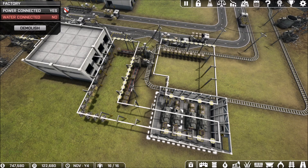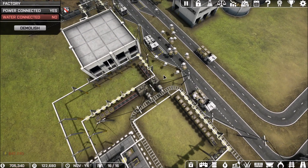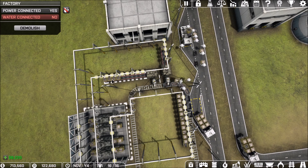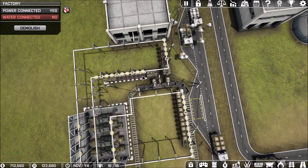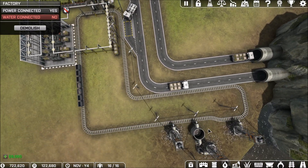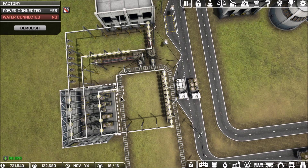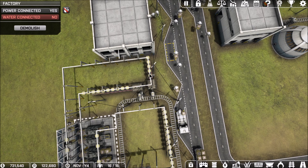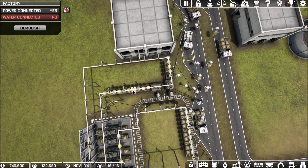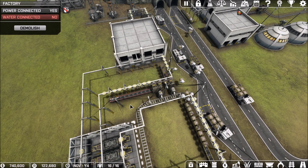Coming down to our next factory, trying out something a little bit different here — still using the crane concept. I've got the arrangement a little bit different. I wanted to have a lot more room on the side here just in case we had some backups. I wanted to keep the resources flowing from right over here, so I decided to make this side a little bit longer. We could have backed it down and made both sides longer, but this was perfectly fine and we don't really have any type of a backup.